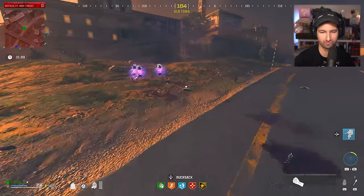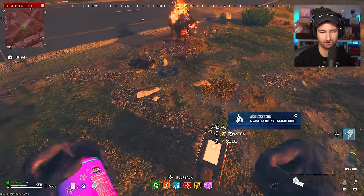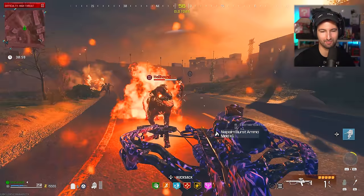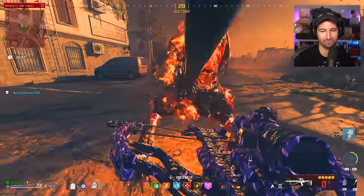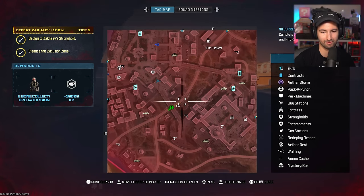Let's see what rewards this abomination dropped — he dropped a napalm burst! I'll definitely take that. I think if I combine that on here, this might actually make it even better than it already is. Let's go ahead and pop that napalm burst on — I think this might actually be the most overpowered version we could possibly get. Let's go for another abomination.